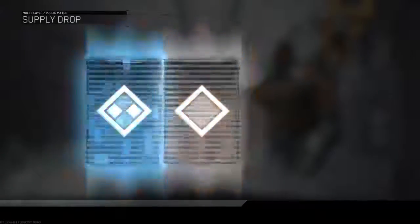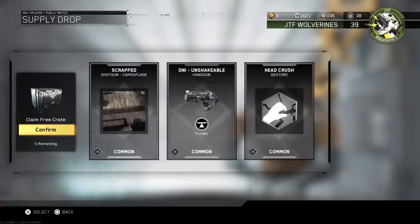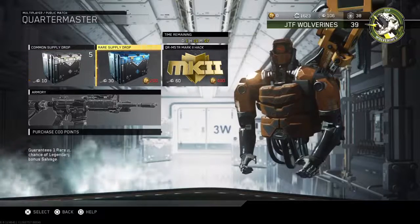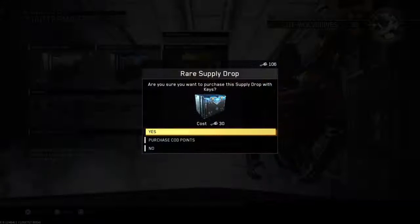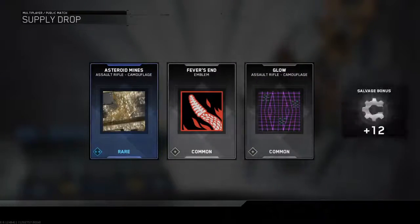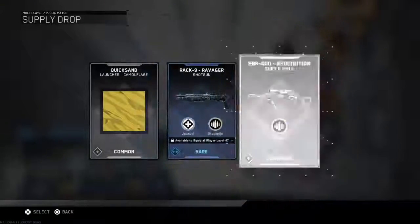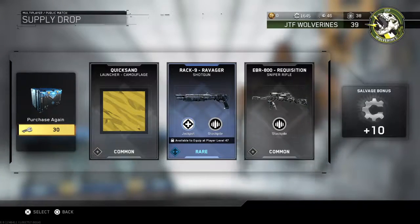Let's go ahead and open up one more common supply drop crate, and then I'm going to finish out with three rare ones. This one is obviously pretty low key. We got scrapped camouflage, the ONI Unshakable, and the Head Crush gesture. Nothing really too exciting with that crate. We still have three more rare supply drops to open, with 106 keys remaining. We got a rare, a common, and a common — a camouflage, an emblem, and another rare camouflage. Then we got a rare Ravager gun, a common Requisition sniper, and another common camouflage. They sure love giving me camos.